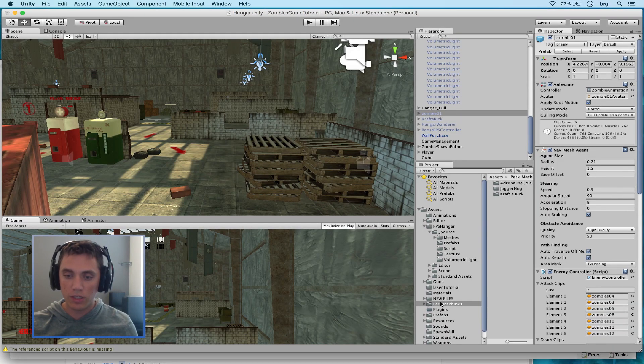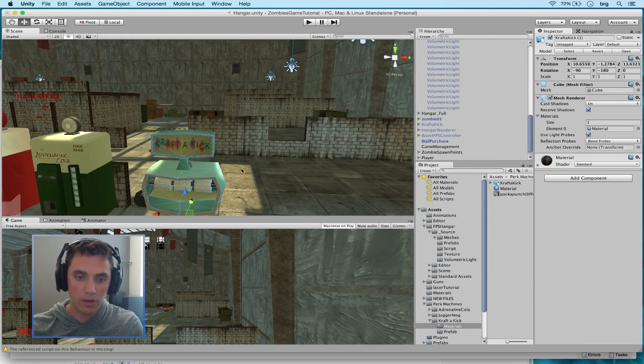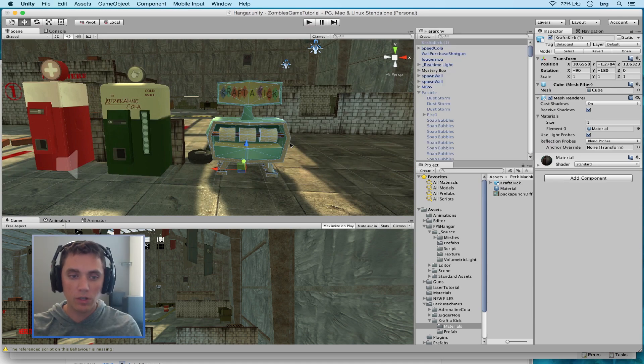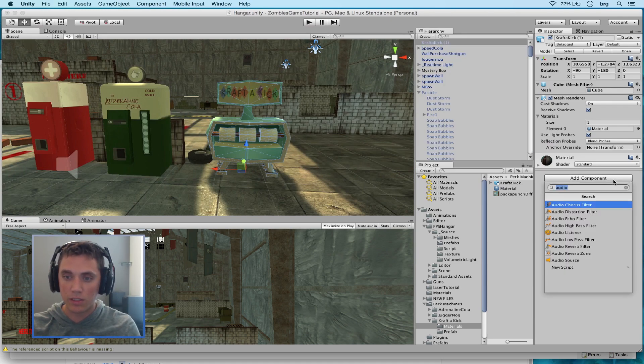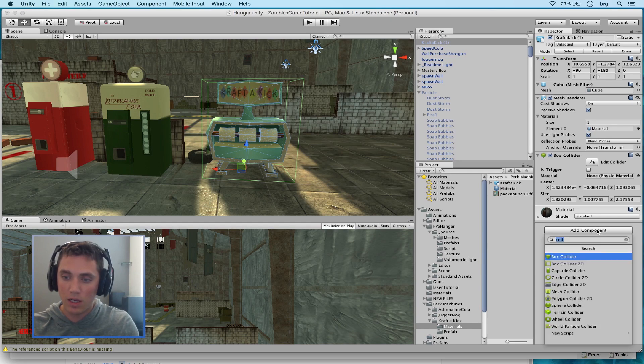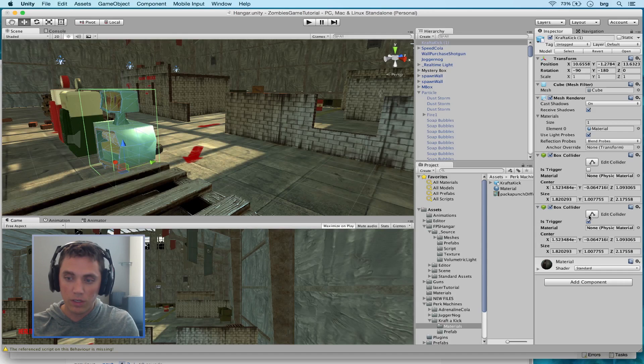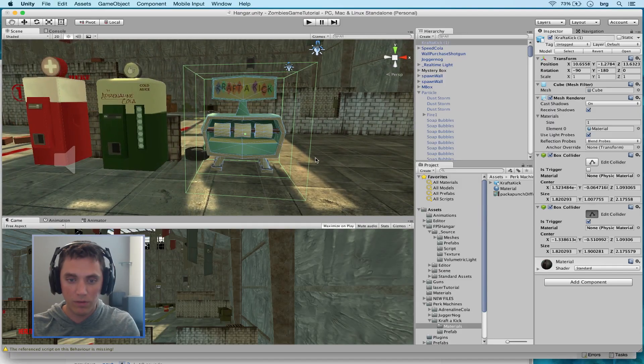First we want to drag our model into the screen. In the download package it is in the folder called perk machines, then Craft-a-Kick. Click on that, go into materials, and drag the model into the scene — this is the model that we got from Ryan. The first thing we're going to do, like we did with the perk machines, is add collision boxes. Go to Add Component in the Inspector tab, find Box Collider, and add one for colliding with the object. Then add a second one as a trigger so the game knows you're standing in front of the machine. Click the Edit Collider button and drag it out to the front.